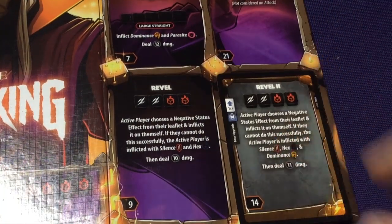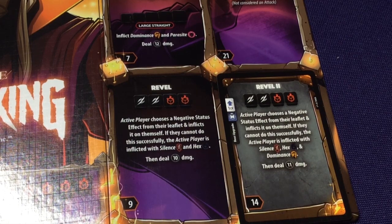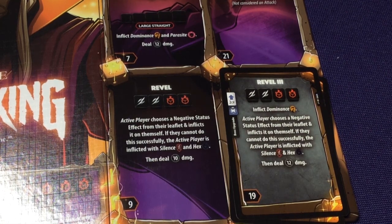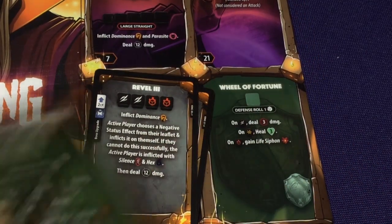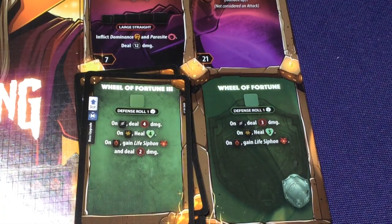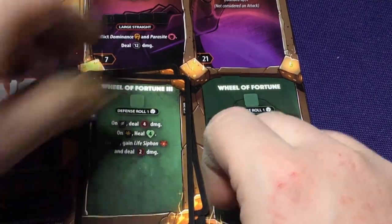Revel 2: active player chooses a negative status effect and inflicts it on themselves; if they cannot, inflicted with Silence, Hex, and Dominance, then deal 11 damage. Revel 3: skip giving them an option — they just get Dominance anyway, and it does 12 damage. Wheel of Fortune 2: roll 1 die — deal 3 damage, heal 4, or gain Life Siphon and deal 1 damage. Wheel of Fortune 3: 4 damage, 4 health, gain Life Siphon and deal 2 damage. Still going to be a pain to deal with.